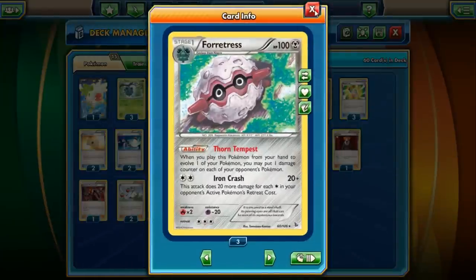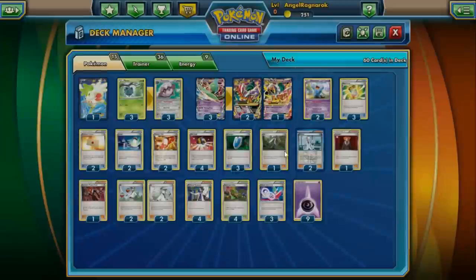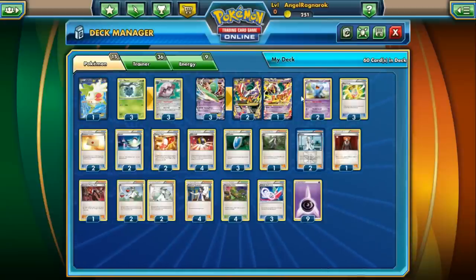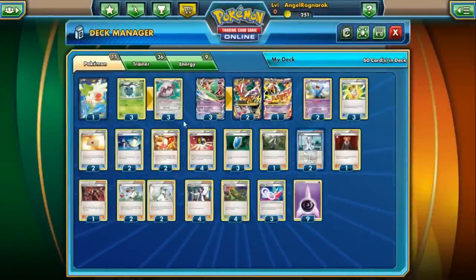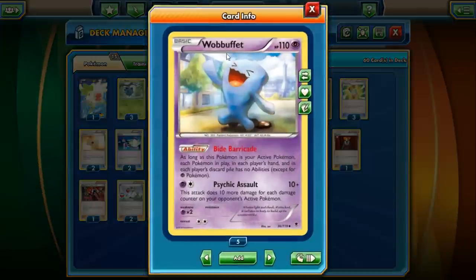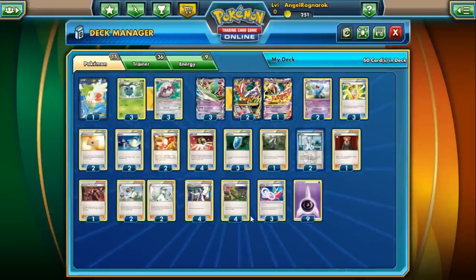The reason I have Wobbuffet is specifically for Sigilyph and Swawkun, because we have no other real way of hitting them. Forretress's attack isn't great against them — only 40 damage. Wobbuffet won't deal amazing damage right away, but Thorn Tempest does help stack some damage counters on them. The plan against Sigilyph or Swawkun is: let them knock out Mega Gallade, hopefully stack enough damage on the active Pokémon, then cycle Psychic Assault for a revenge knockout.